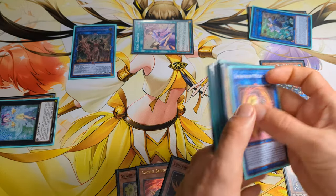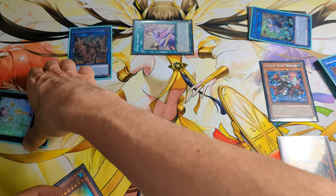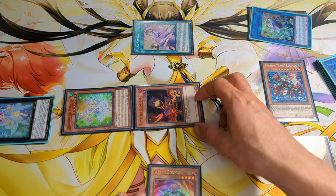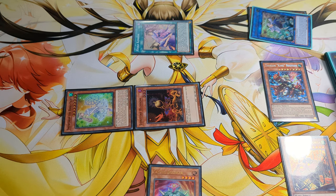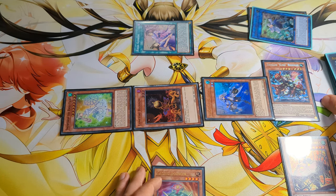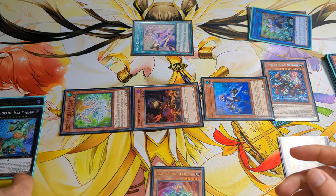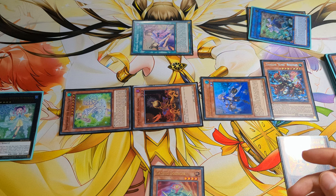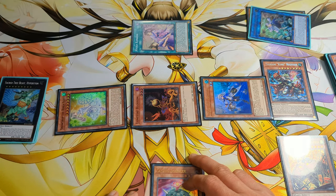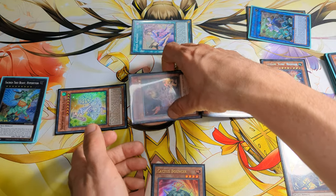And now we can activate the effect of Snowdrop. Tribute the Bengalancer. Now we can activate the effect of Lonefire — tribute Rika Queen Strayna, and special summon Aromae Jasmine from the deck. This will activate Strayna, and special summon Sacred Tree Beast Hyperion from the extra deck. We can equip it and use Strayna as a link material — as a Xyz material. Now we can use the effect of Snowdrop to make every monster on the field level 8.